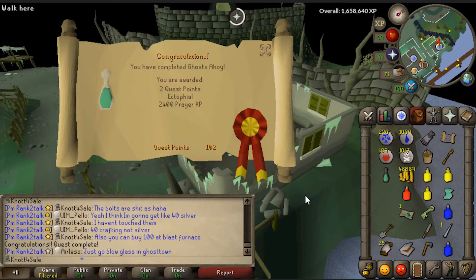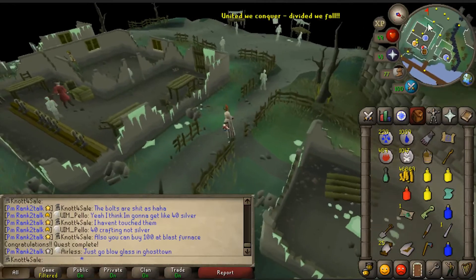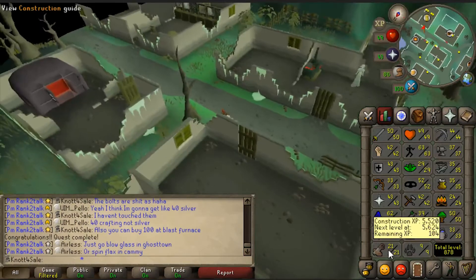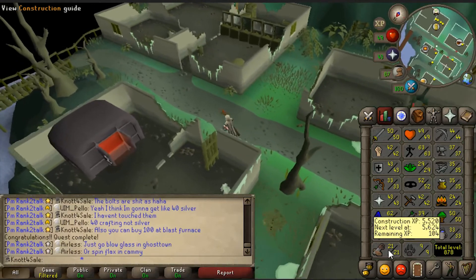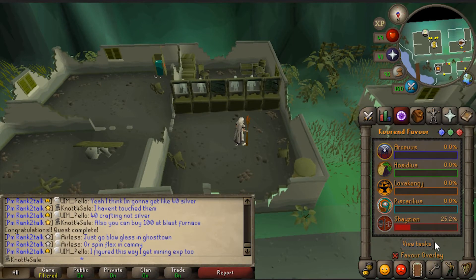Ghost is let go - pass into the next world! 2.4k prayer XP, not bad. The ectophial is unlocked, which is going to be awesome for farm runs. Now I need to unlock better methods to get to Zeah. 25 construction for a Kourend house portal is very doable. I have plenty of oak logs, plenty of cash, and 25 Shayzien favor. I can do some Zeah quests to get favor faster.